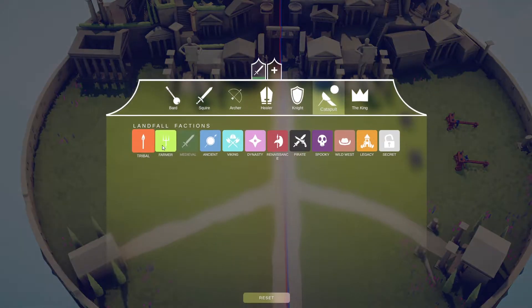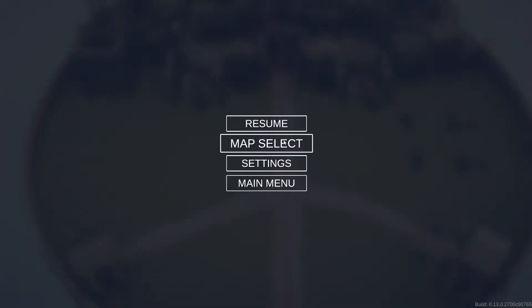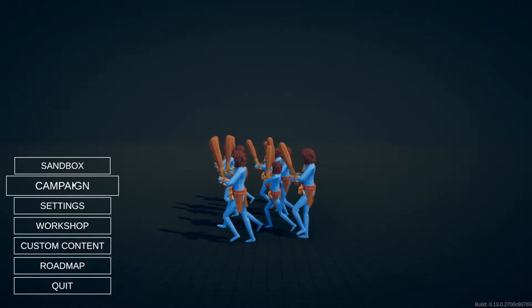You can see down here we have a bunch of different factions. Let's go look at the main menu real fast. So, sandbox, campaign, all this stuff — but we're just doing campaign right now.